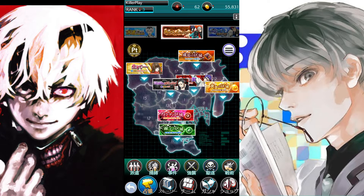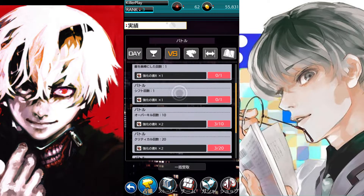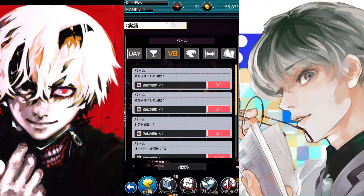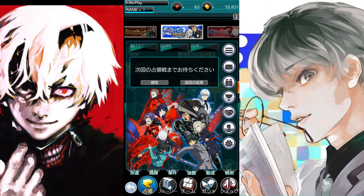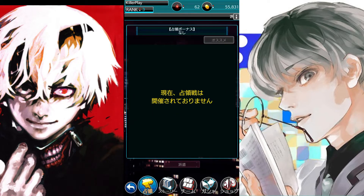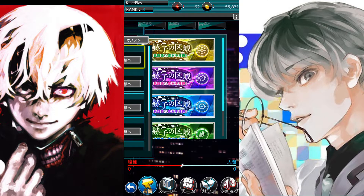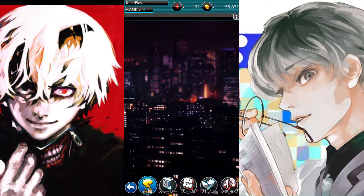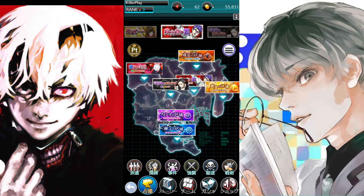We're gonna try and figure out what we can do in the game. I think this part is where you have to do the quests. As I said, it's Japanese — I don't understand anything written in the game. But I think these are the quests I have to do. Lee's Chill told me there are specific elements that you can counter: red counters green, green counters blue, blue counters red, light counters dark and dark counters light.